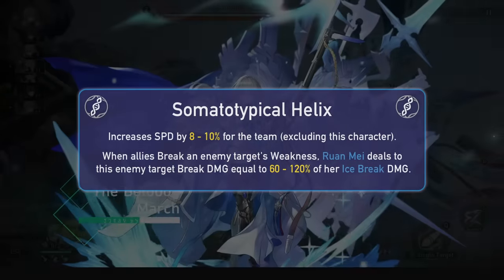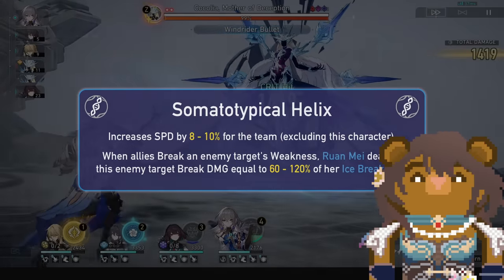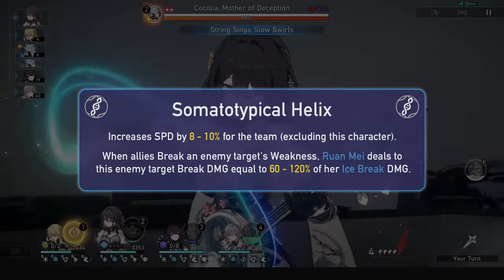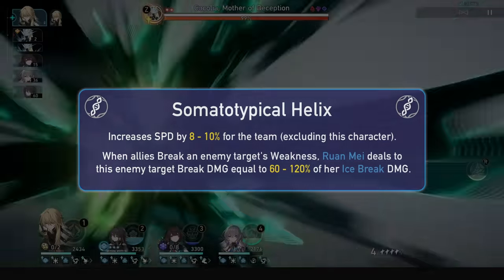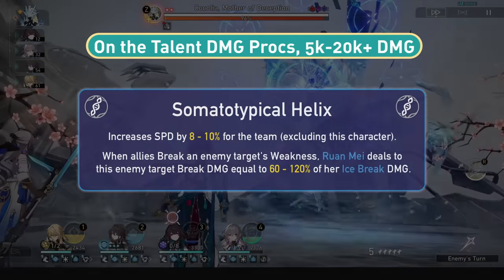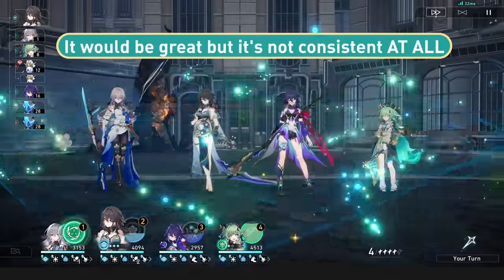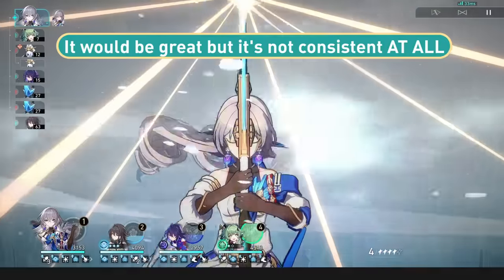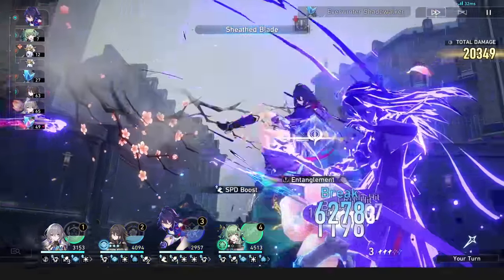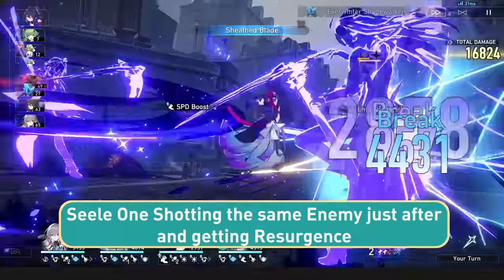Ruan Mei's talent, Somatopical Helix, will increase all allies' speed except herself by a percentage, and this is just by having her in the team, which is amazing. When an ally breaks an enemy's weakness, Ruan Mei will do some more ice break damage of her own at a much stronger multiplier than her ultimate marks. You can expect 5k break procs on squishies, which should hopefully kill them, and up to 20k and higher on bosses. My only problem with this is it can actually steal kill credit if you kill and break at the same time. This is great for her ult uptime with free 10 energy procs, but not great if you rely on kill energy on your DPS, and not great if you rely on on-kill effects like Zealous Resurgence, which won't be activating since Ruan Mei's break proc will steal it. Maybe this will be fixed, or maybe this is just a balancing thing.